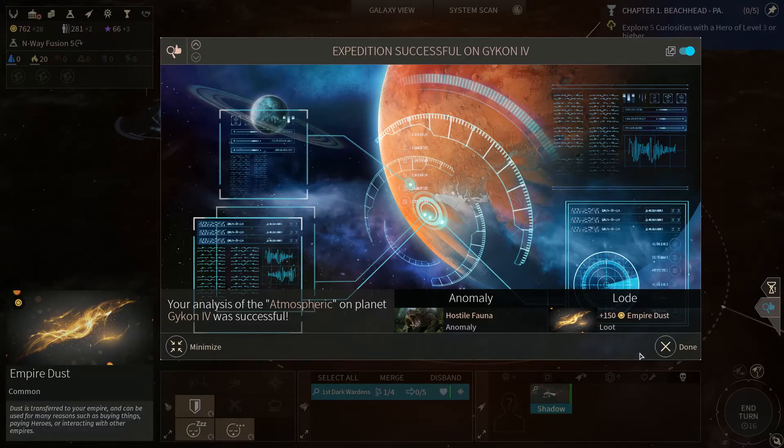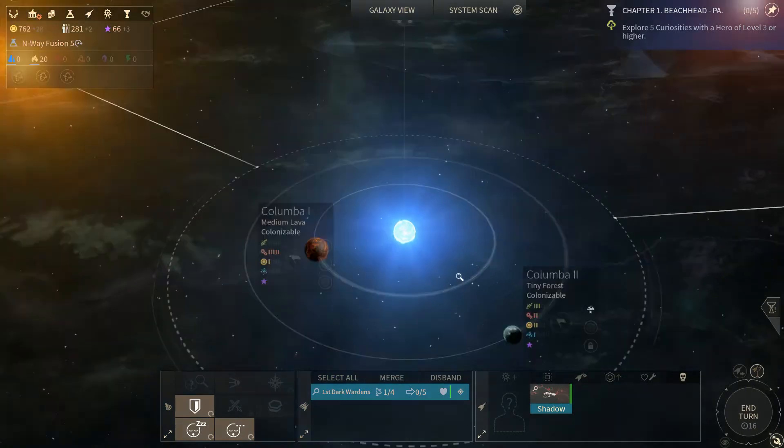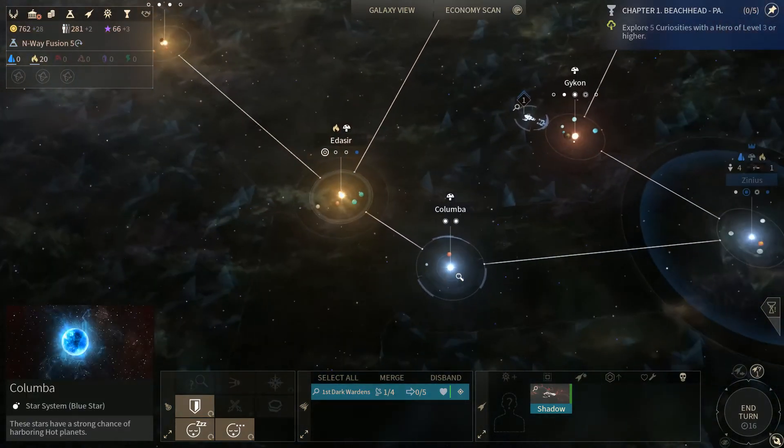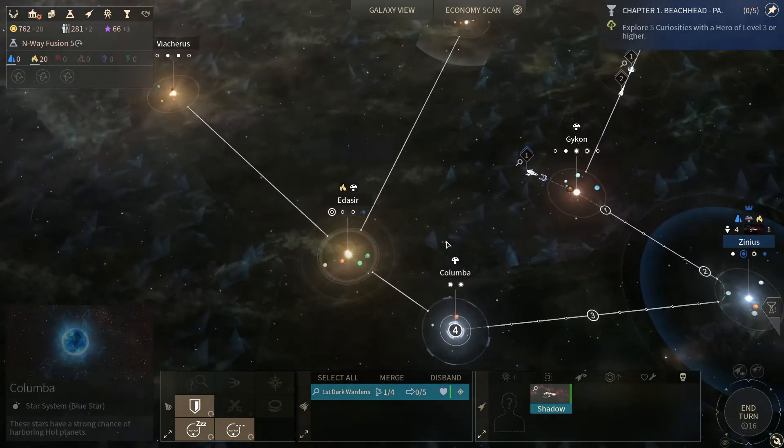We got 150 dust for loot — that's pretty good. Solo quest started: Dust to Dust, part one. With your scientists baffled, this is too good a chance to learn something potentially revolutionary, even if it's out of the way. Send a fleet to the quest marker. Where is this quest marker? Colombia. We can do that — we can send a fleet to Colombia.